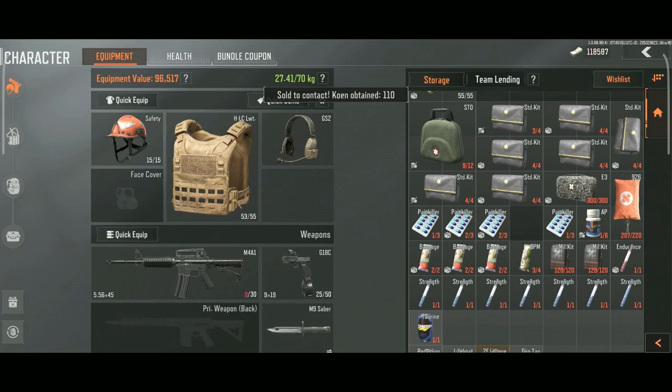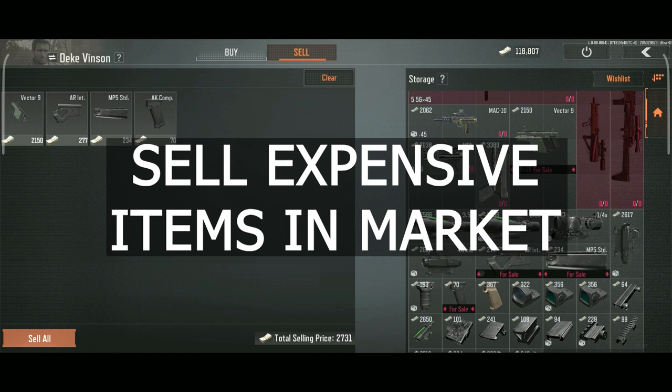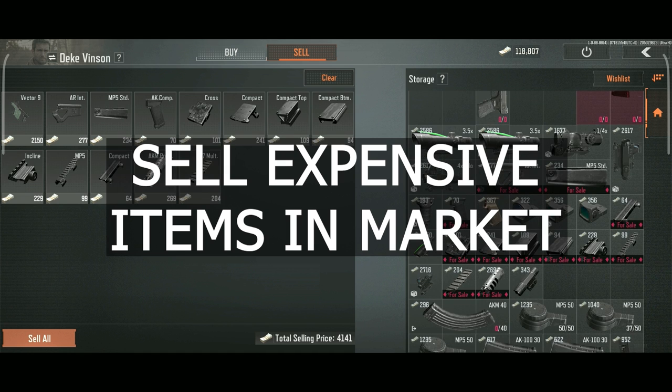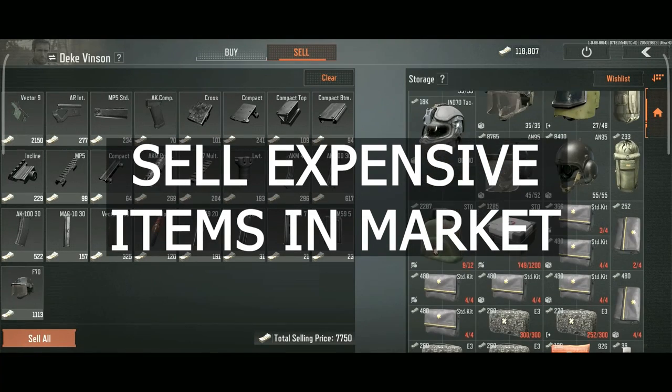Discard items that you've used up and are nearly empty — just get rid of them. Combine stock tubes and stocks. Personally, I don't like holding items thinking they'll help me later. I just sell most things so when I need something, I'll have the money to buy it immediately.